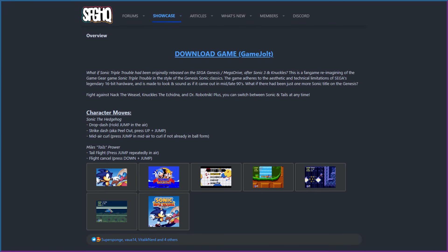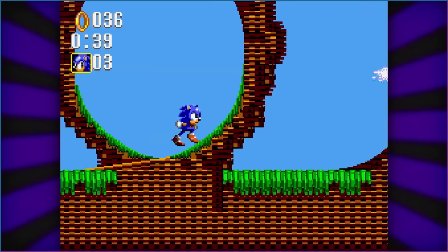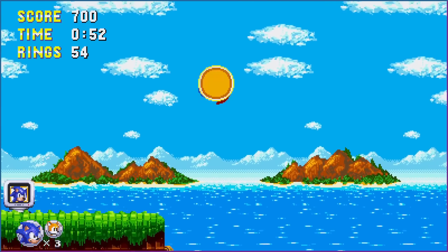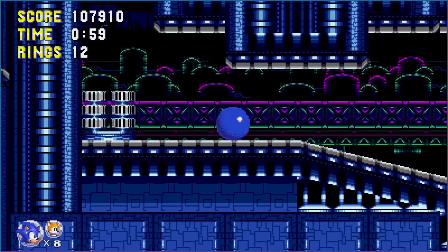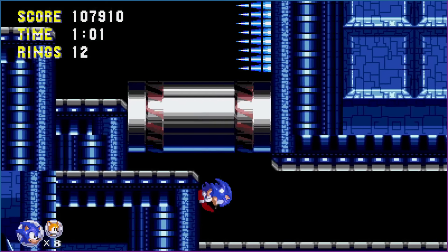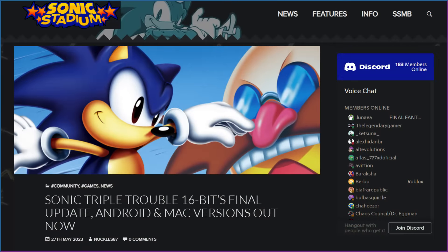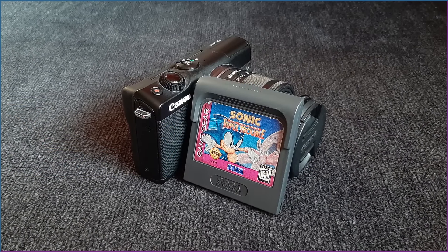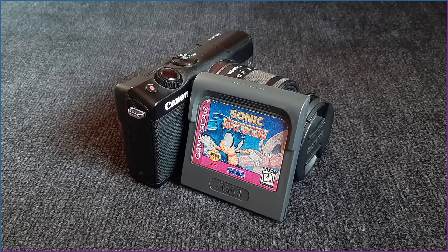Last year, an 8-bit Sonic classic, Triple Trouble, was reimagined by independent game designer Noah Copeland. This 16-bit interpretation replicates the original Game Gear experience as a generation-accurate home console game. Its visual identity is akin to Sonic 3, which serves as the game's prequel. This last May, the project's final 1.1.0 update was released. My camera died recently, so while I've got other videos sitting on hold, now's the perfect time to talk about this astounding project.